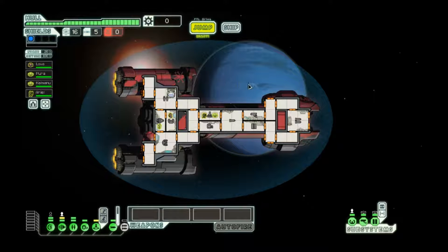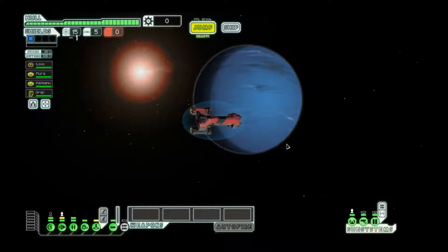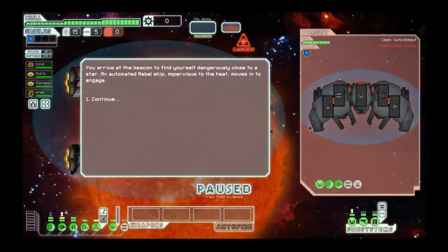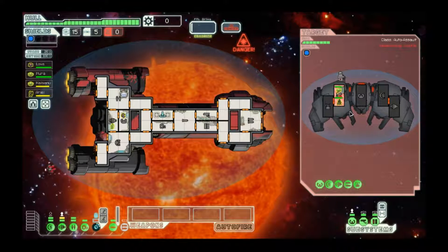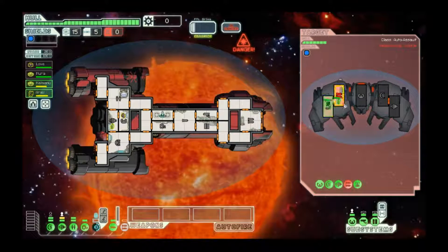A lot of how this ship plays depends upon what you get in the first couple of sectors — though that's kind of true for a lot of ships. One nice thing about this ship is that with the emergency respirators, we can just go ahead and board a ship like this. This is one of the very few ships that you actually don't care if the enemy has a lethal launcher in the first sector, because you can destroy one system bar in less than eight seconds.